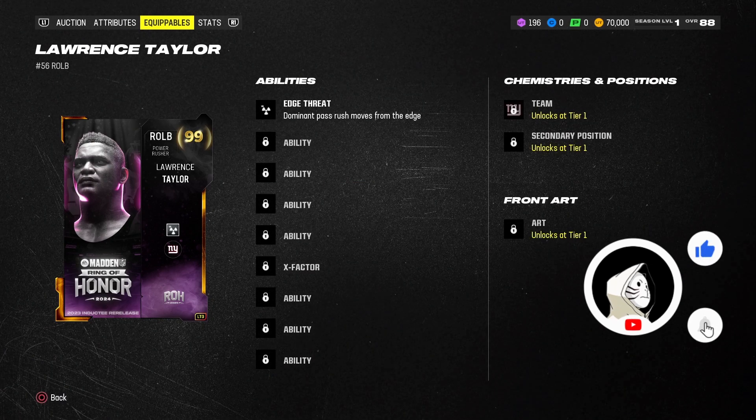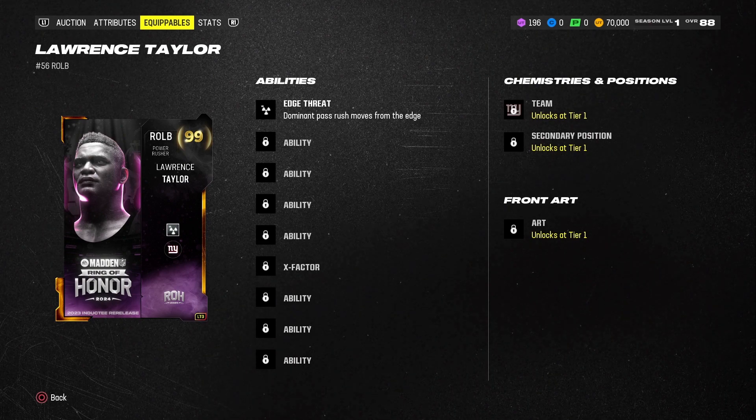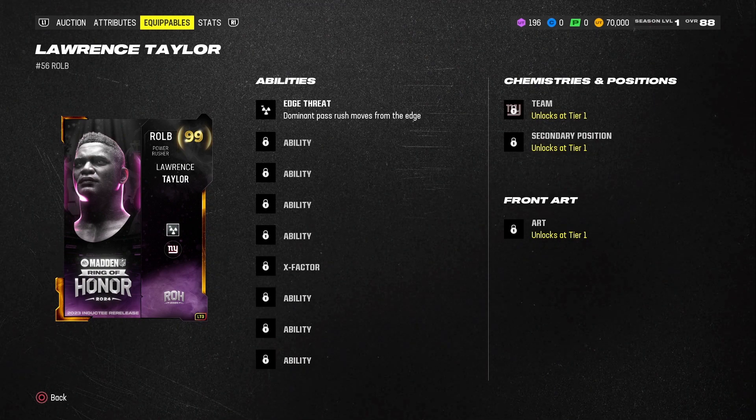For his equipables, he gets Edge Threat Dominate — the pass rush moves from the edge. He also has team chemistry that you can match up with based on his position.